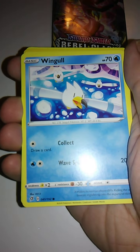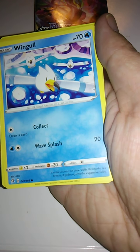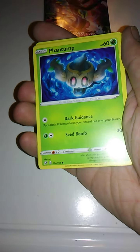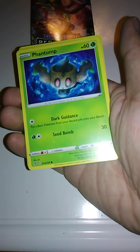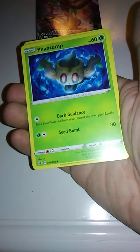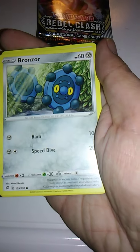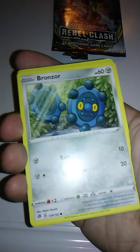We have Wingull with Collect and Wave Splash — makes sense. We have Phantump with Dark Guidance and Seed Bomb. That makes sense — I think it's originally a Dark Grass type, so you have Dark Guidance, which is a Dark type move, and Seed Bomb, which is a Grass type move. That seems legit. We have Bronzor here with Ram and Speed Dive — sounds familiar because we had that same card in the other pack.